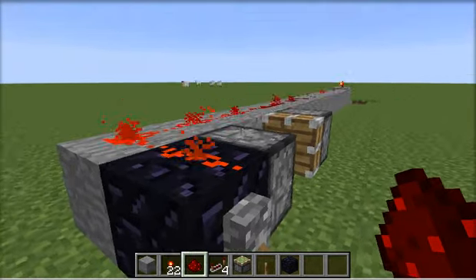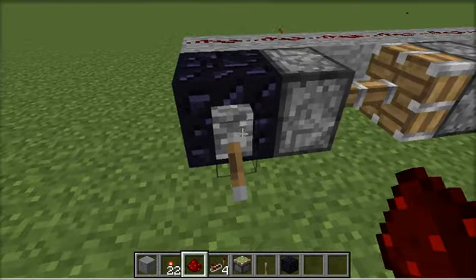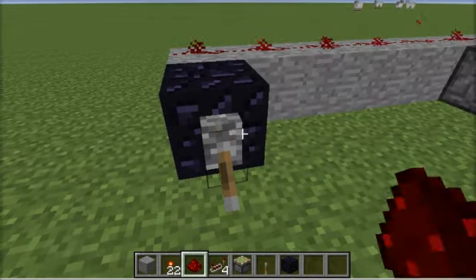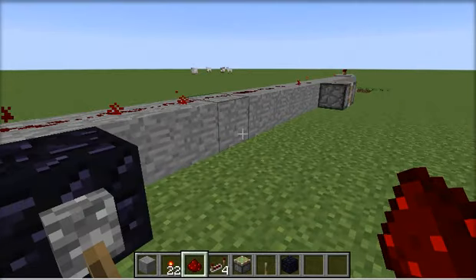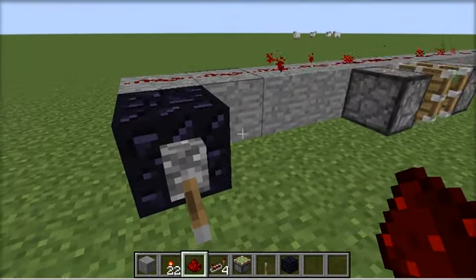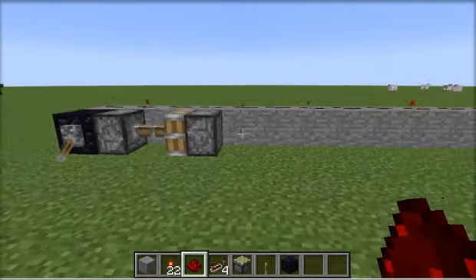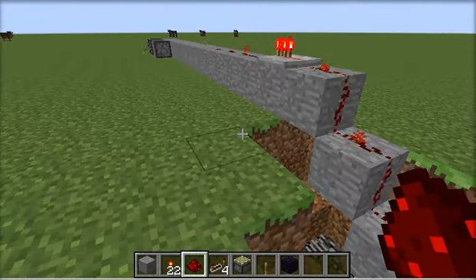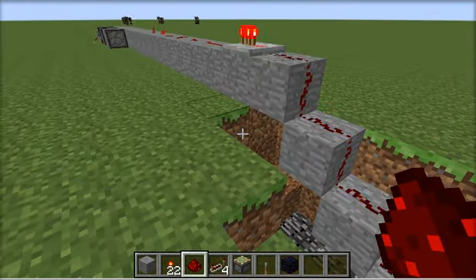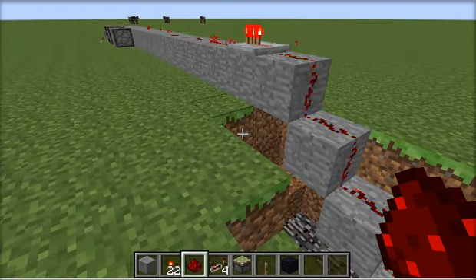If you don't want it to stop except at the end, you can remove this and then it'll just keep on going. You can flip this down and it'll go all the way across, then come back down and stop. So that's my really simple crawler design. I hope you enjoy it and can use it to make some cool setups in your builds. Have a great day, bye.